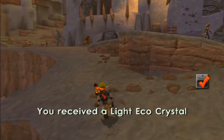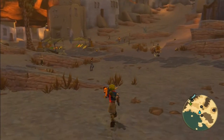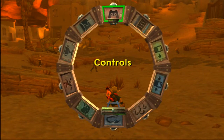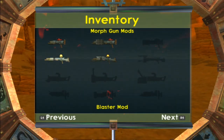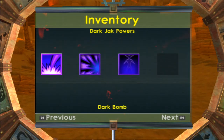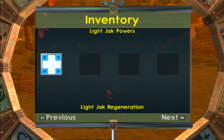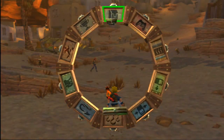A light eco-crystal - so what do we do with those? I have no idea. Does it say in any of the menus? We've got our vehicles, our guns - each gun has like three upgrades. We've got our armour. We've got to unlock maybe one more dark jack power, a few more light jack powers. We've got three of four dark eco-crystals and two of the light crystals. Maybe they come in handy at some point in the story - that's all I can surmise for now.